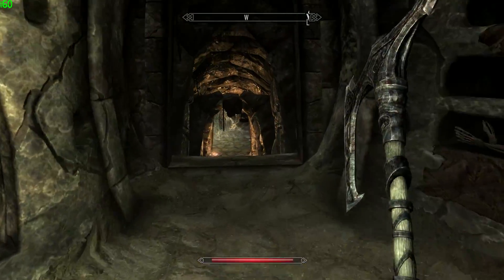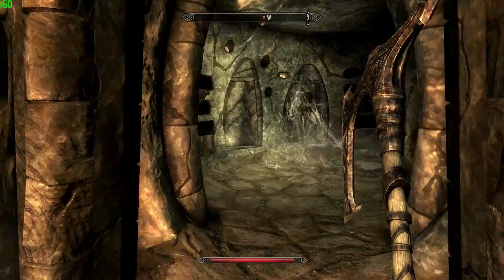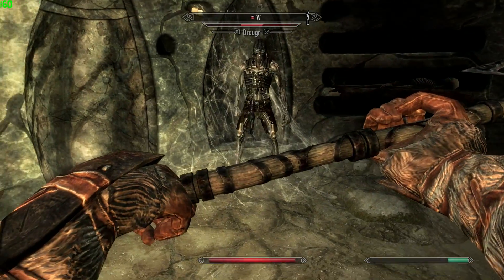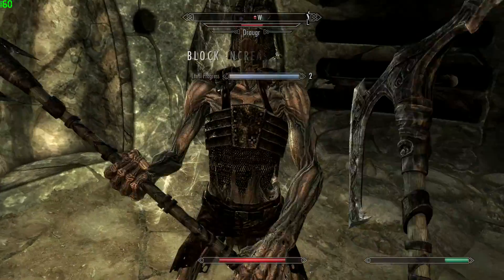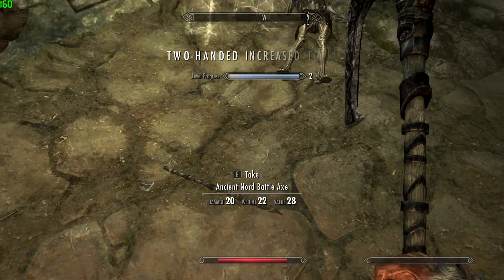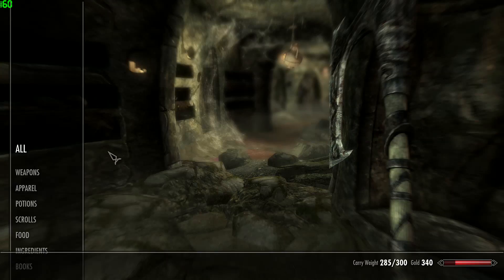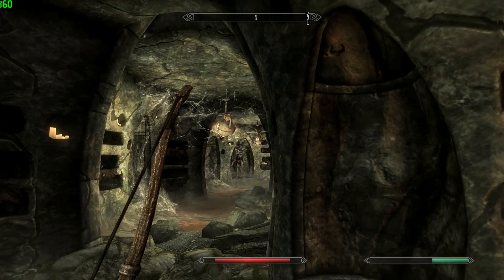I went up to Bleak Falls Barrow and I've been getting into skirmishes using my bow and arrow. They've been going kind of well but I was still quite weak with the bow in terms of damage, so I had to jump around left and right, run away, come back, try and do some more damage. Enjoying that type of attack. Got inside Bleak Falls Barrow, which is some kind of ancient ruin, and it went quite linear - I went underground and just followed the path.